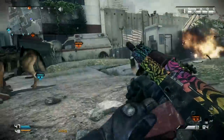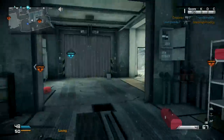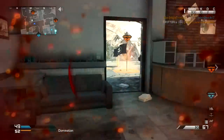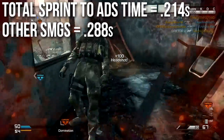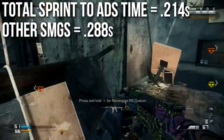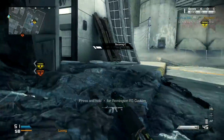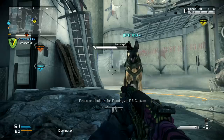So if you combine the total sprint-to-aim-down-sights time — not even counting hipfire, which is nearly instant — going from full sprint to ADS with this setup is 214 milliseconds. Other SMGs are going to be slower than that by approximately 74 milliseconds, which is about 5 frames. So you can already be shooting while people are still getting out of their sprint. This also helps you counter those light machine gun corner-camping thermal guys we all have to deal with.